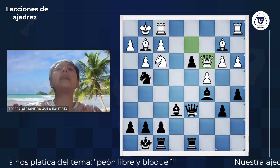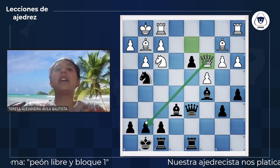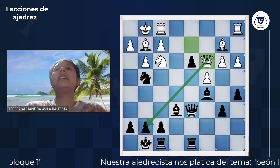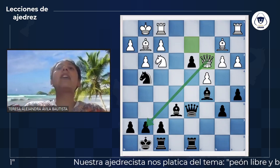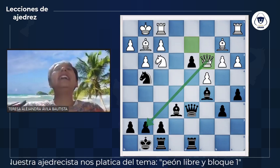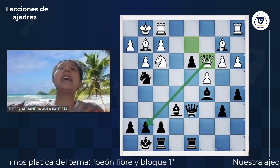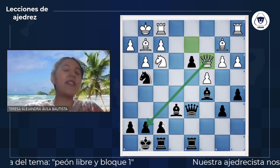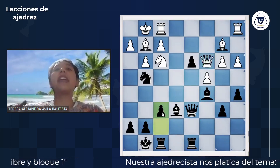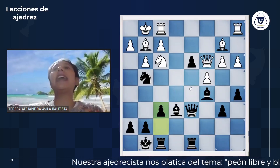Dama C3: siempre hay que observar qué nos está amenazando el rival. En este caso nos amenaza mate con dama por G7. A esta configuración la vamos a llamar una batería, cuando la dama se encuentra delante del alfil; funciona como una lanza y es muy peligrosa. Cuando están las piezas de largo alcance, que recorren grandes distancias, podemos frenarlas poniéndoles un bloqueo. Por ejemplo, F6 le quita un poco más de su rango de ataque.